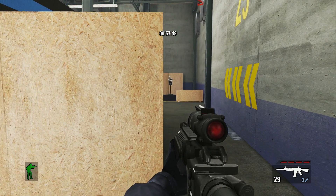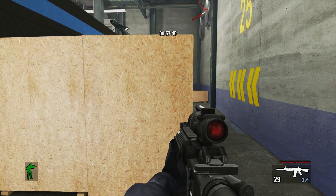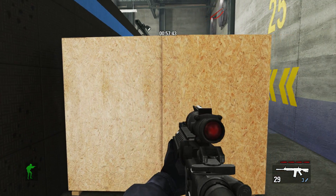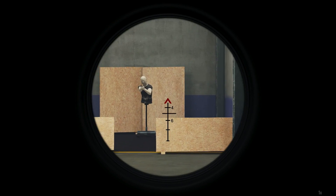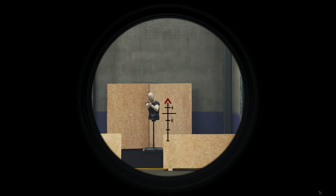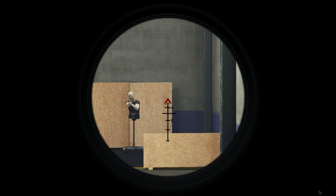But movement in Takedown affects your weapons handling, unlike other games. So here you can see I've got a target down at the end of the hall here, and I'm going to do some firing to demonstrate the differences between standing, walking, running, and later we'll do some sprinting.